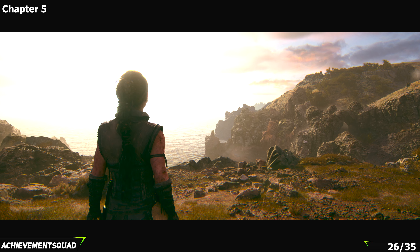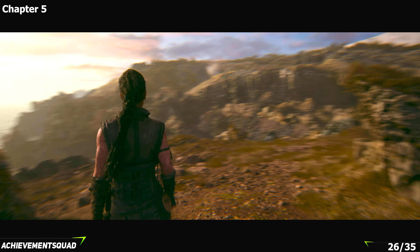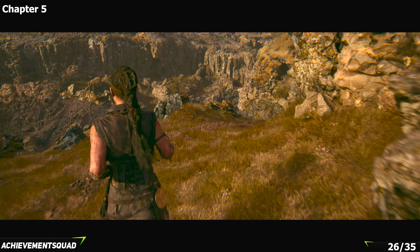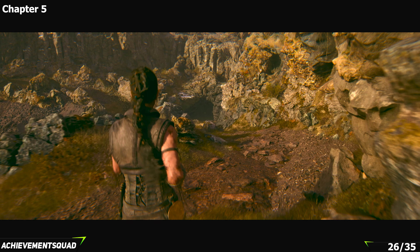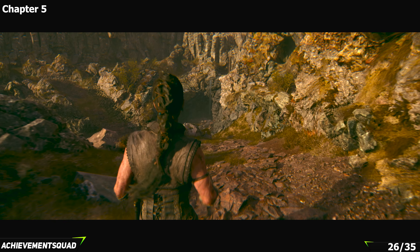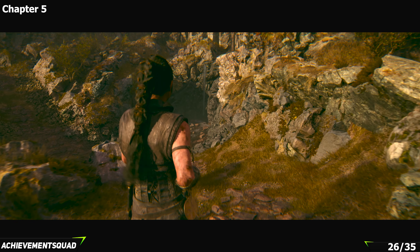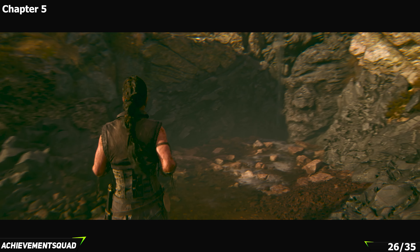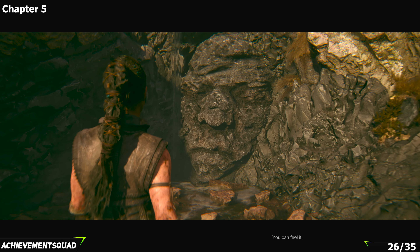Chapter five is the last chapter for collectibles — there is chapter six but no more collectibles beyond this point. You'll be back outside after hanging out with your friends and it'll switch to a nice sunny scene. Make your way down the hill and where you see this little trickle of water coming out of the rocks, take a right — there's a hidden face just here. Make your way in for the collectible.